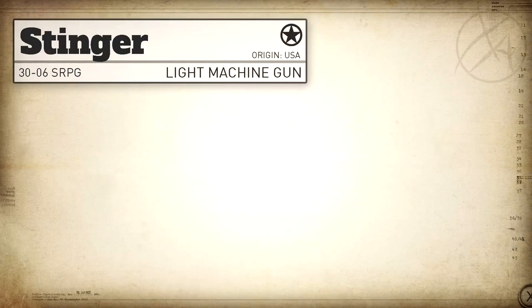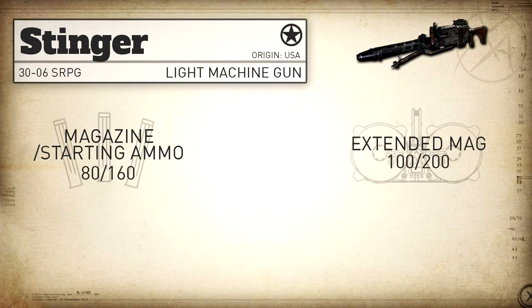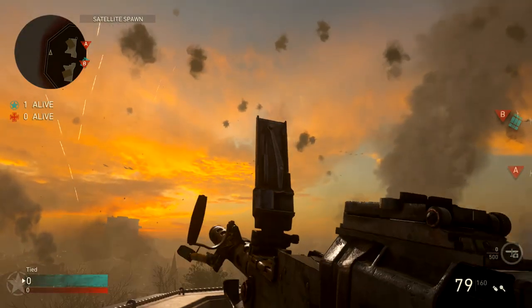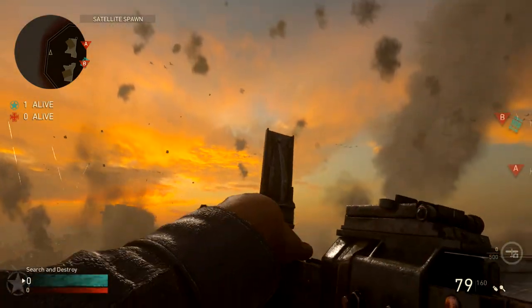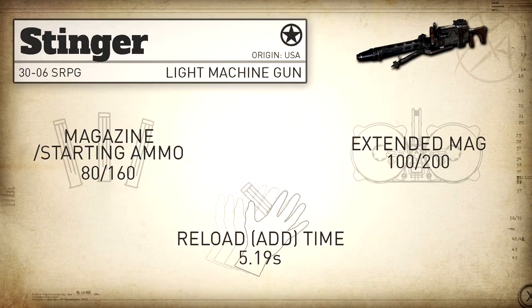Getting into our magazine capacity, it's got a great magazine capacity at 80 rounds with 160 in reserve, and with extended mags we bump that up to 100 rounds with 200 in reserve. Our reload add time is a little bit on the slow side, even for the LMG category, at 5.19 seconds. Luckily, you won't need to reload very often because of the slow fire rate and large magazine capacity.